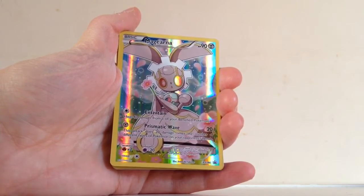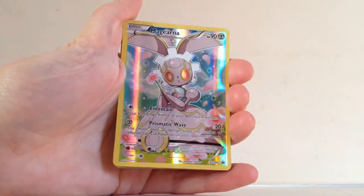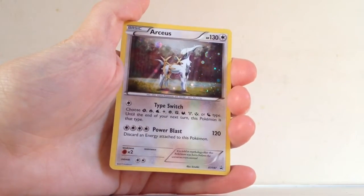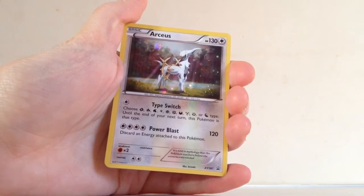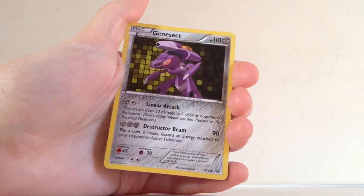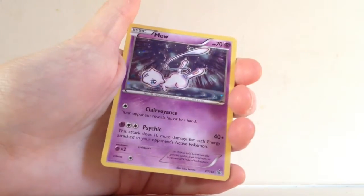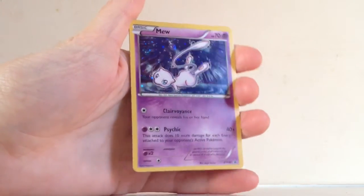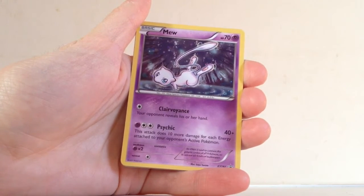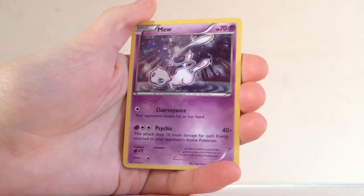Starting with this Full Art Magearna Blackstar Promo XY186 — I absolutely love the look of this Full Art promo, I think it's an excellent promo overall. We have Arceus, XY197 — very nice looking card, I do have this in my collection. A little Genesect, XY196 — another very nice looking card, I like the squares in the holofoil pattern there. And Mew — one of my favourite promos of this box for sure, and one of my favourite legendary Pokémon without a doubt. Really happy to have this in my collection for the first time.